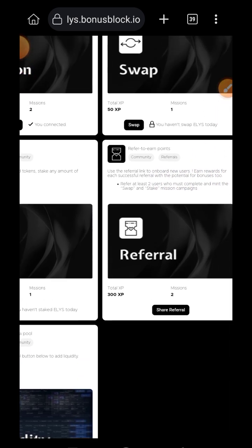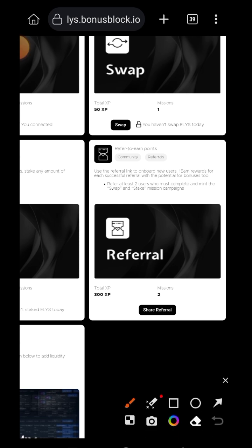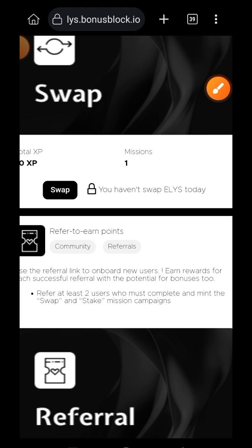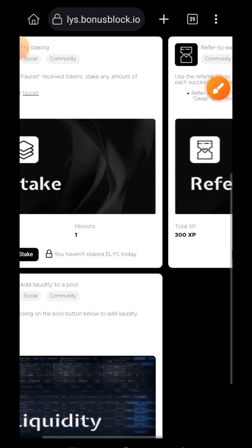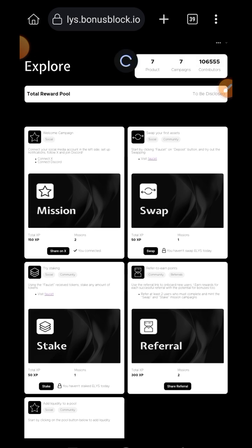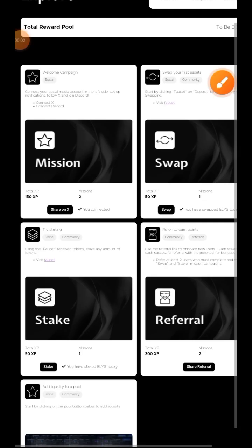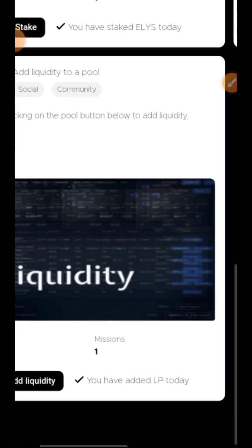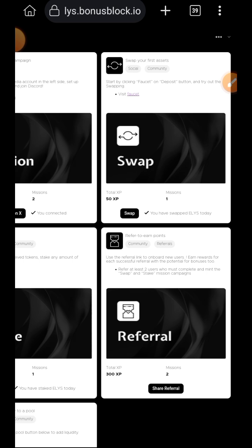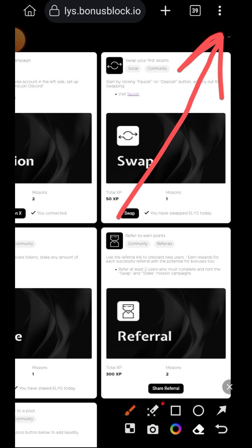The last mission is referral — you need to refer at least two people. Just like in the DOP testnet, this is not optional; it is a must that each person refer at least two users. Note that your referrals must have completed all the missions — the stake, swap, and liquidity missions — before you get XP for their interaction. Once you've completed all tasks and they appear unverified, log out of BonusBlock, refresh the tab, log back in with your wallet, and all your tasks will be verified. You can check your XP by tapping the sidebar menu on the right and selecting Leaderboard.